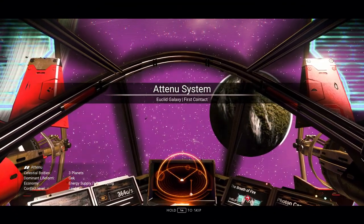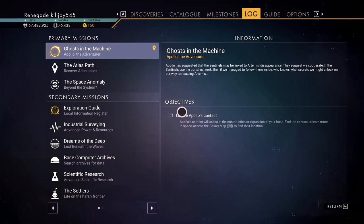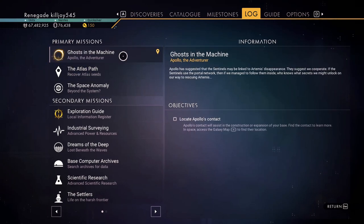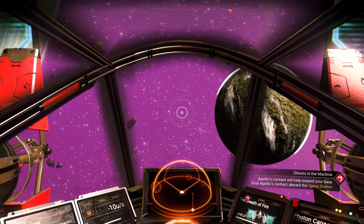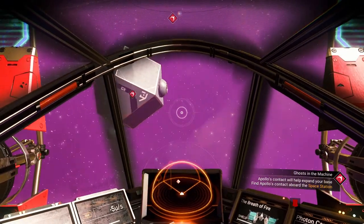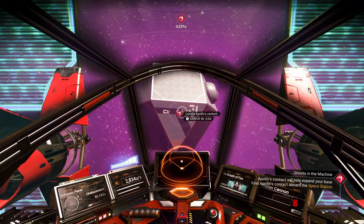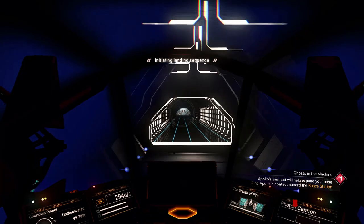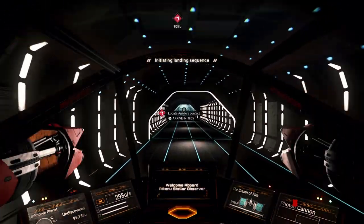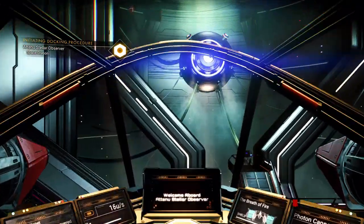In the system, what I had to do was reset the mission. How you can do that is go in and select the mission you want to reset, then hold down the middle mouse button if you're on computer, and it will reset the mission to make it more viable. Otherwise it was going to have me warp all the way to the center of the galaxy. We got it! So let's go in and locate Apollo's contact. Any time you get stuck on a mission, you can always do that — just hold down the center mouse button and it'll restart it.